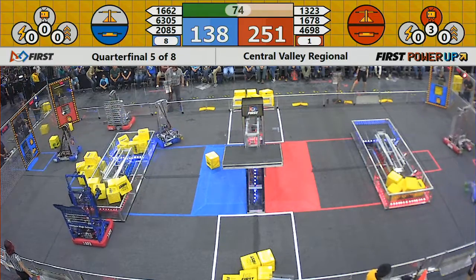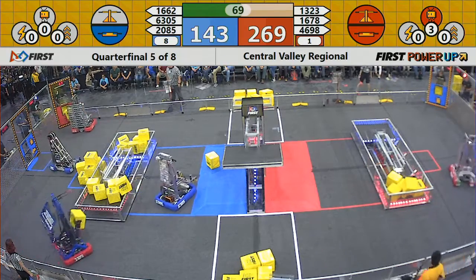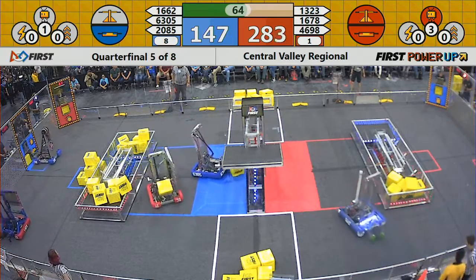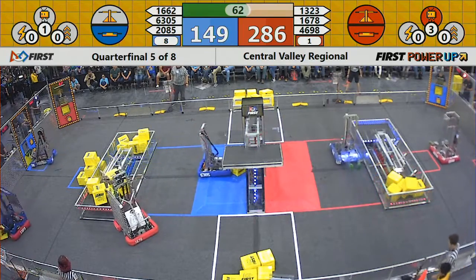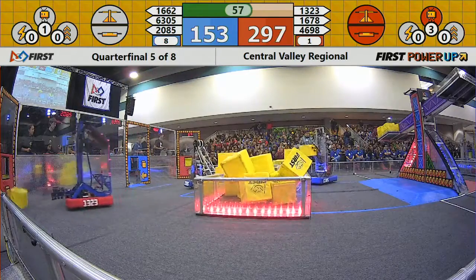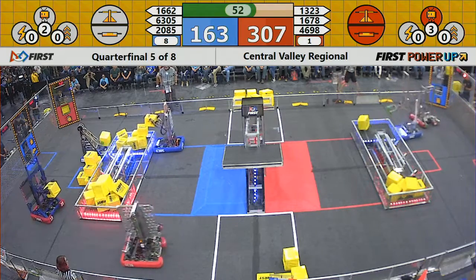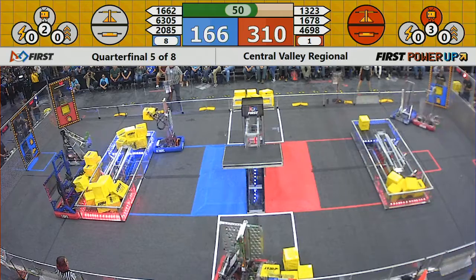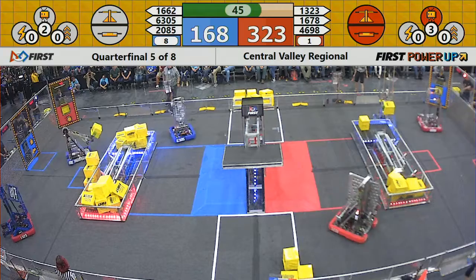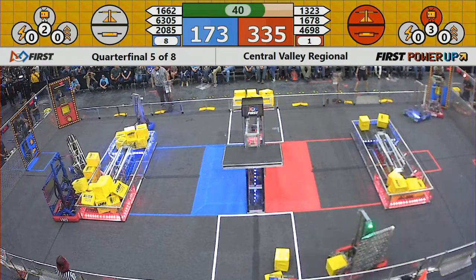We've got a power-up of Red Levitation. That'll score 30 points for the Red Alliance at the end of the match. 46-98 on the Red side trying to find some power cubes to put into the exchange. 1678 grabbing another power cube. They have taken away the Blue switch. Looks like we've got a battle for the Blue switch with less than a minute to go. Red dominating, 330 points to Blue's 173.